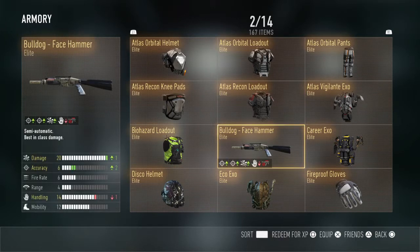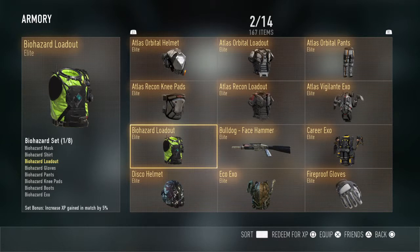Vigilante EXO, the Biohazard Loadout, Bulldog Face Hammer. I'll just say something about the Biohazard: when you play the game mode Infected and when you get infected, you know how that is green — you basically just turn orange. You get a full loadout and that is just orange.